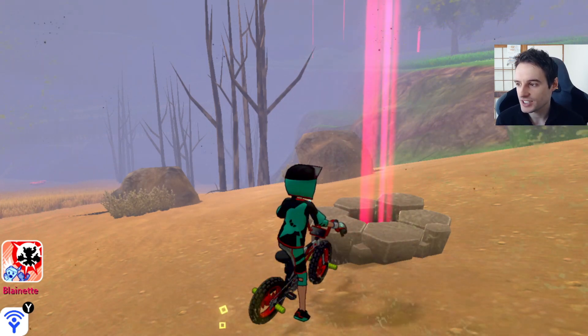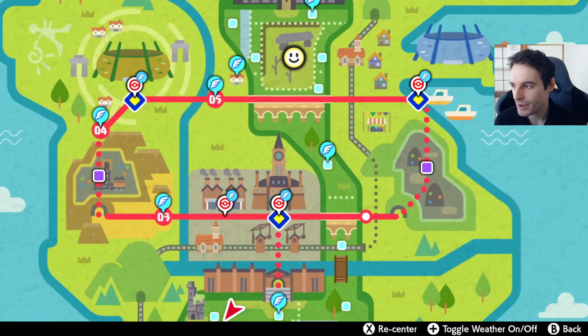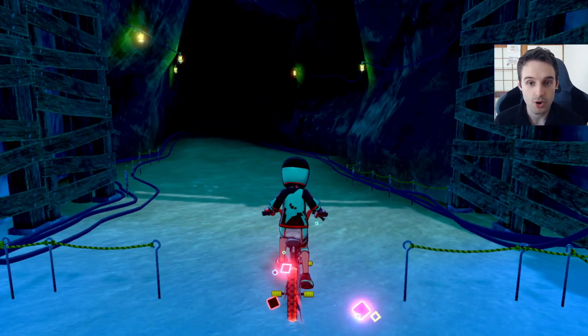If you're sick of hunting shiny Gourgeist in the dens and think you only have limited time — you only have until the 2nd of November — just go back to the Crown Tundra, because we don't need these dens. We can go to the Slippery Slope, we can go to the Dynamax Adventures, and in the Dynamax Adventures Gourgeist also spawns with a very, very high shiny rate.